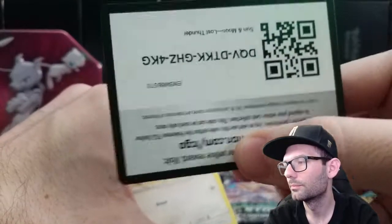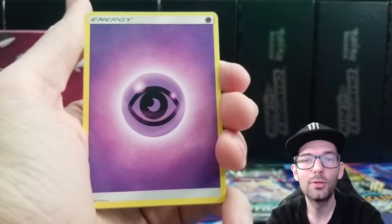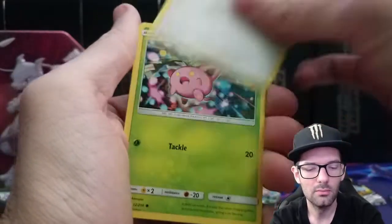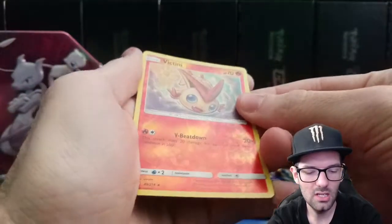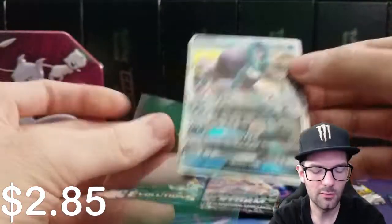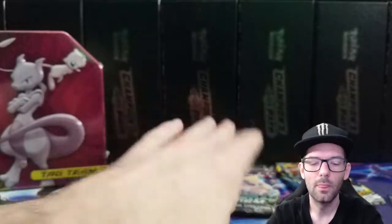There's the code card — we give out all the code cards every video. If you play the online game, we're going to be opening Burning Shadows every single video, at least a couple of packs, so definitely stop by. Kevin Durant, Chuchu, Victini reverse rare, followed by a Suicune GX — just the regular GX, but it's pretty nice. Our first hit of the break — very nice!